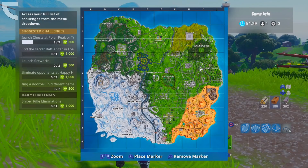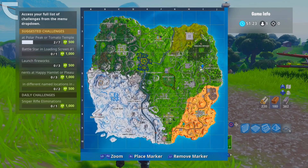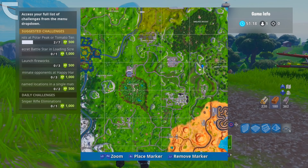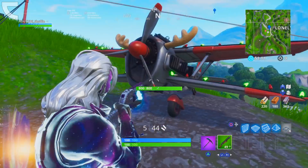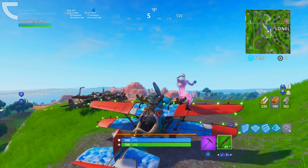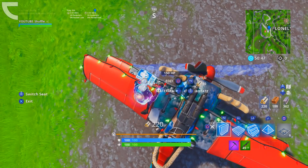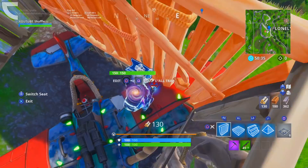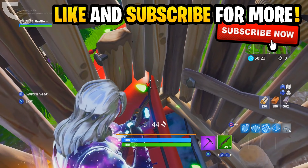Moving on to the third glitch — we have an invisible plane glitch. This is definitely my favorite glitch of the year so far, not only because it looks cool, but also because you can confuse all your friends with it. For this glitch, all you need is a pump shotgun, some wood, and a plane. I recommend going over to this location at Lonely Lodge — personally I think this is the best spot to do it. Once you arrive, get onto the plane as a passenger, specifically on the passenger seat on the left wing. Then build a one-by-one around you of wooden walls, and the left wing should be glitching through the wooden wall — about halfway through.